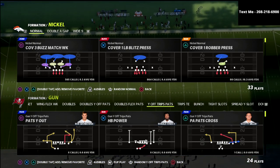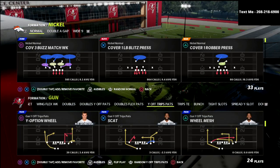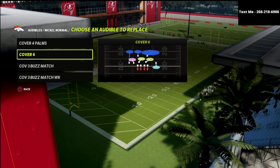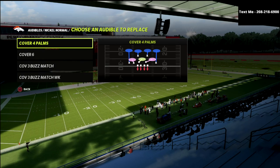Today we're talking about defending the U-Trips formation, and I'm going to show you an audible that's going to help us significantly. I've set the audibles: Cover Three Buzz Match, Cover Three Buzz Match Weak, Cover Six, and Cover Four Palms.